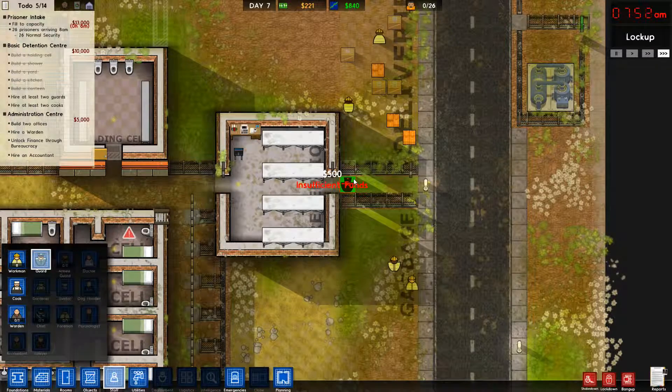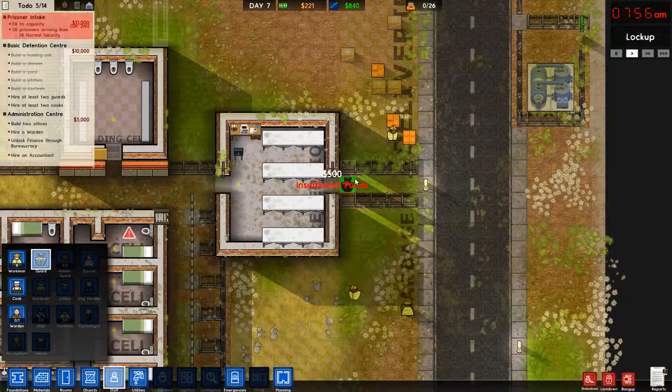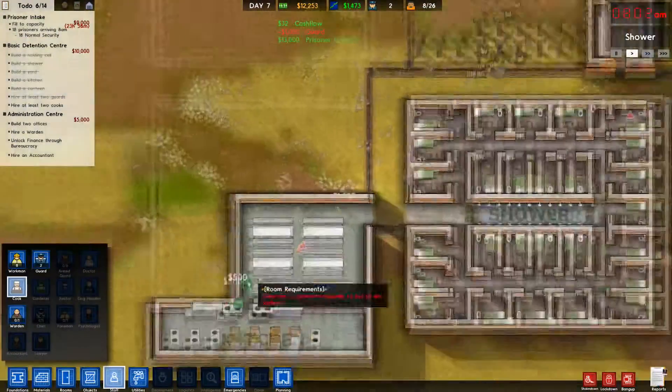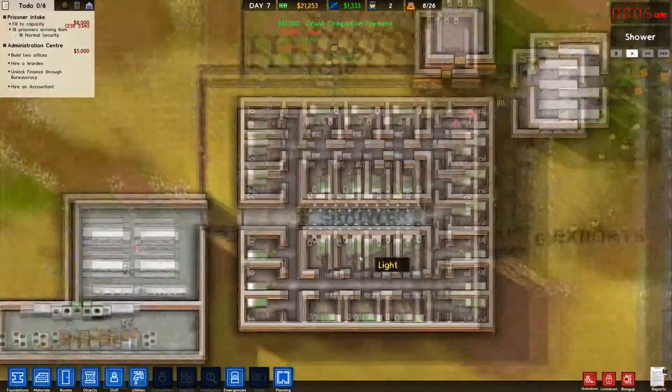Nine, eight, seven, six, five, four, three, two, one. Two guards and two cooks. There we go. Monies.